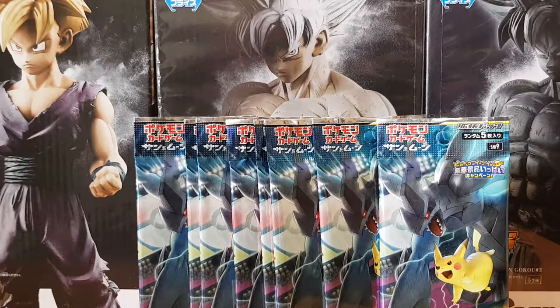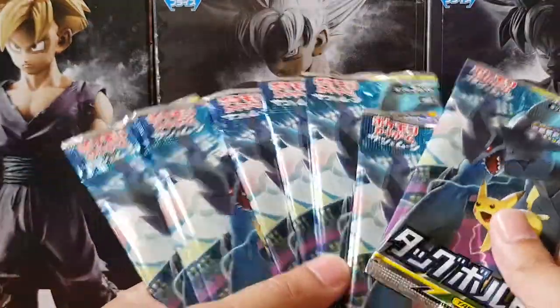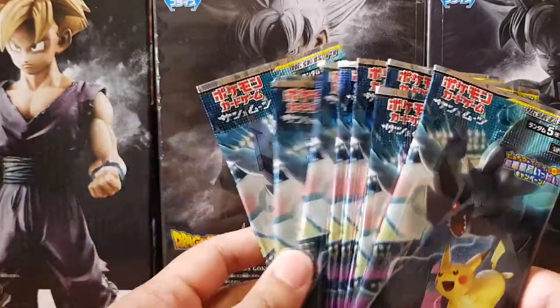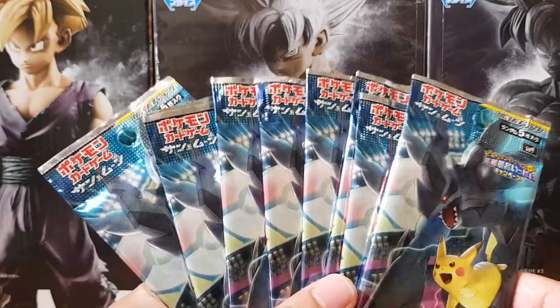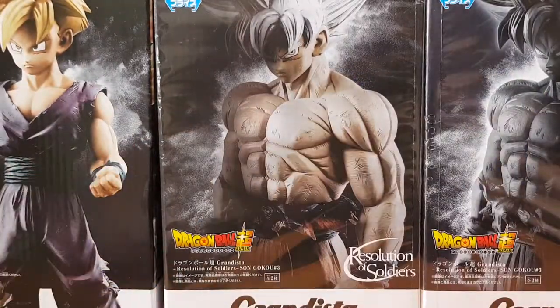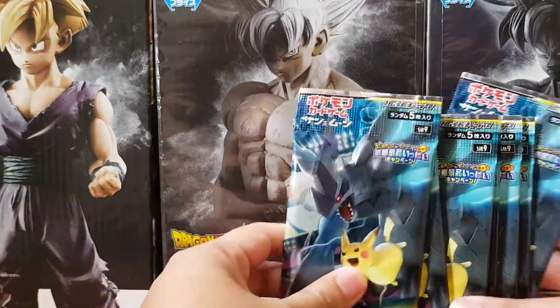What's going on fam? Richard Soros here bringing you guys another pack opening. Today we'll be doing some more tag-team Japanese cards that I have picked up. I believe the English versions are coming out in February so I'm excited for that. As you can see in the background, these are some more things I picked up from Japan. We've got the Gohan figurine and the Goku figurine, both the normal version and the black version. So let's just get straight into it.